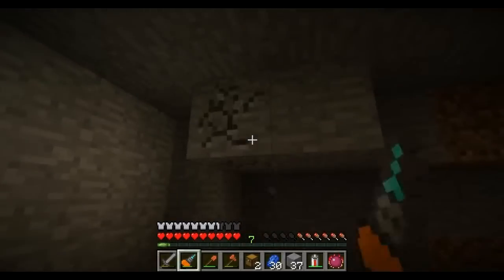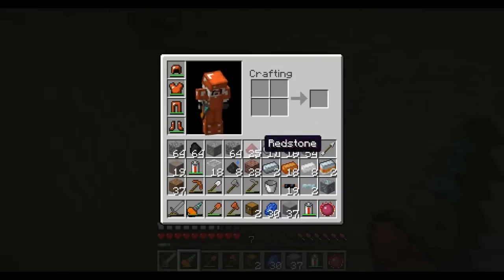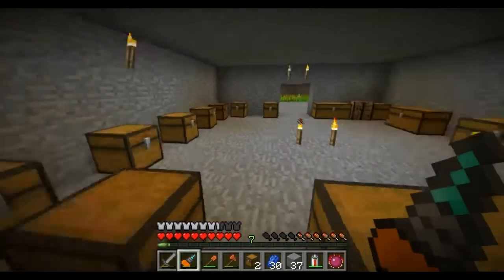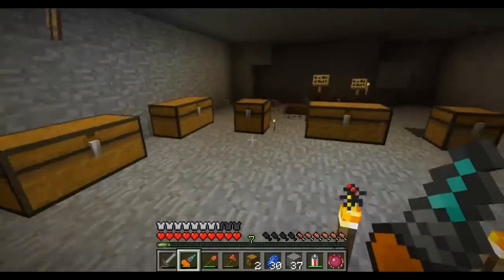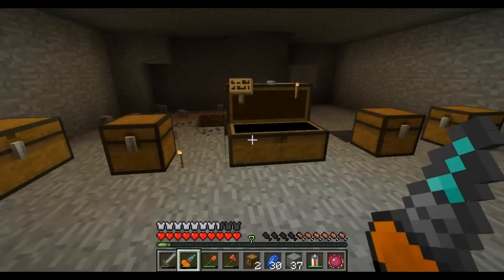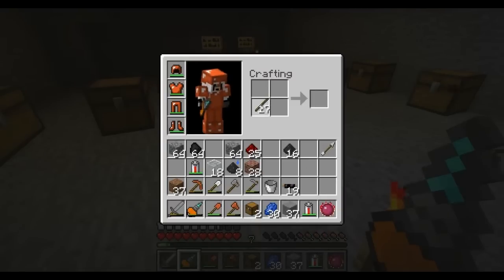Okay let's get rid of all this — don't need that. We should get all this coal too. I don't have any wood — I need wood. Actually the wood's right here. I'll just put away these tin and stuff that I don't need right now. There you go. So let's get some wood and get some torches going.